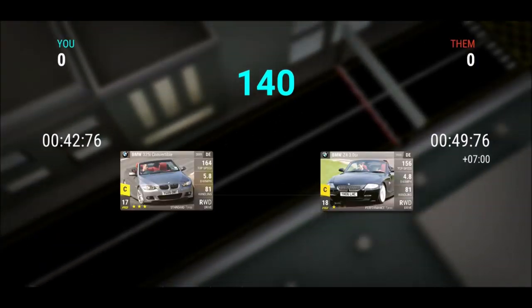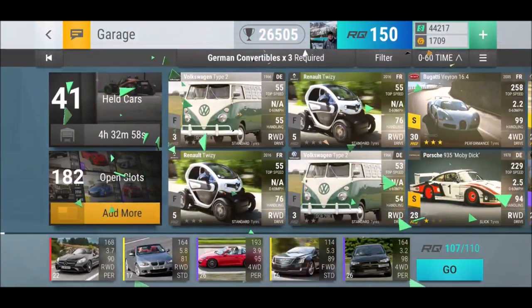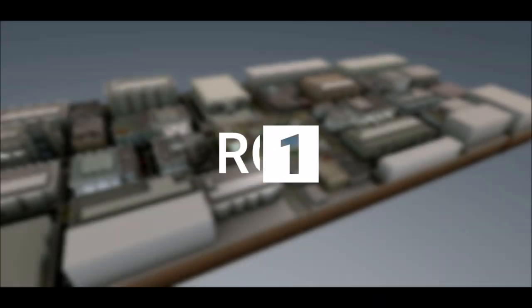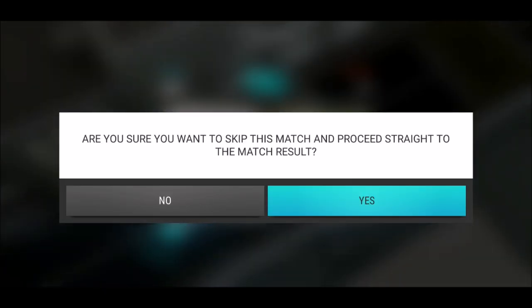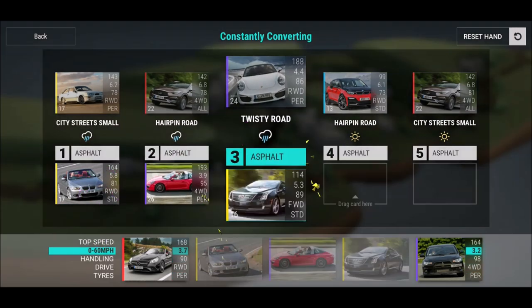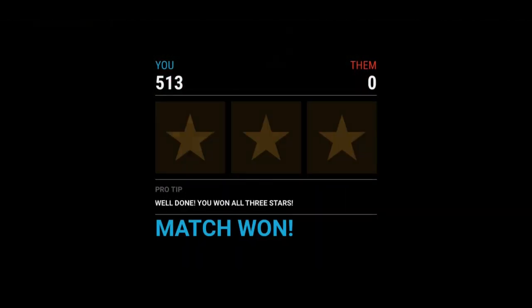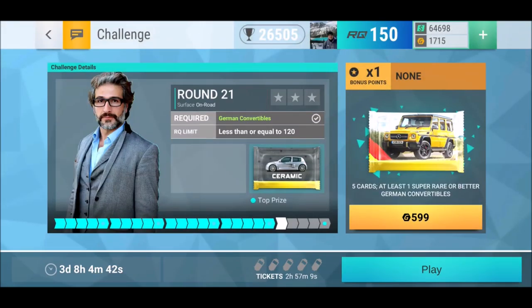City streets is so weird with convertibles, but there are a couple I can use — not many though. Almost done, and then it's time for the last five rounds and getting that ceramic pack! 68 and 530 to 0, a little bit of cash — definitely useful. Always running out of cash, but round 21 now.